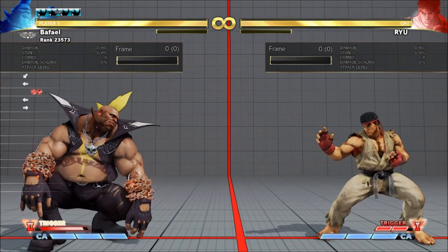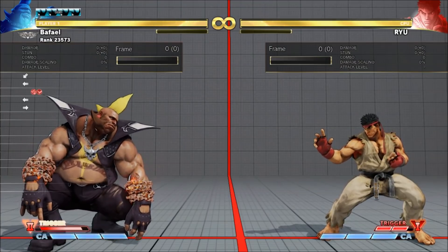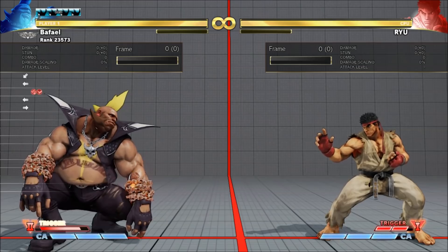While active, Birdie's Chain and Jumping Grab special moves do slightly more damage, though they don't appear to come out faster or have new follow-ups.